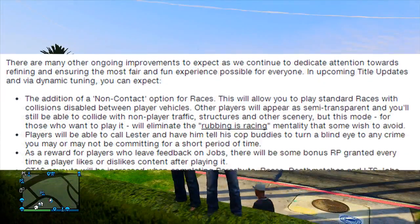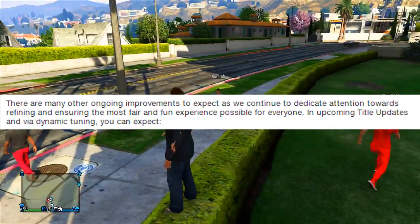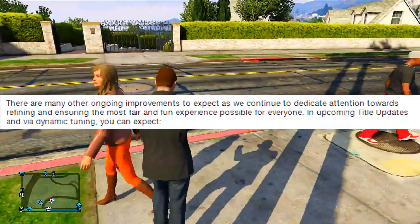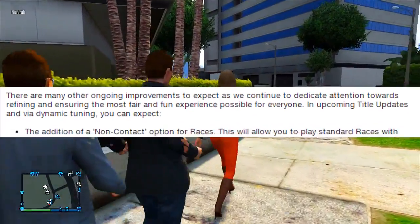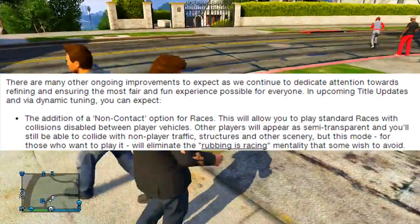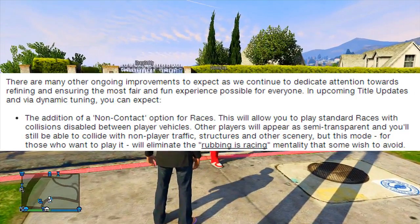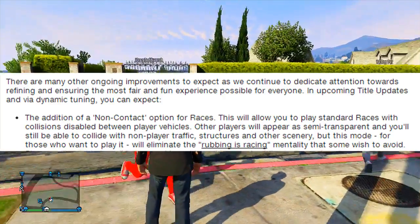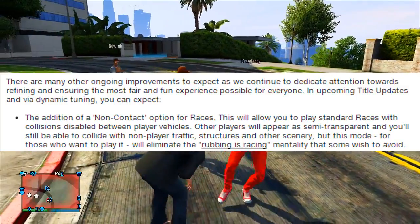Starting off, I have an image of the Newswire text on screen and I'm going to read this out now. It says: 'In upcoming title updates and via dynamic tuning, you can expect the addition of a non-contact option for races. This will allow you to play standard races with collisions disabled between player vehicles. Other players will appear as semi-transparent and you'll still be able to collide with non-player traffic, structures and other scenery.'